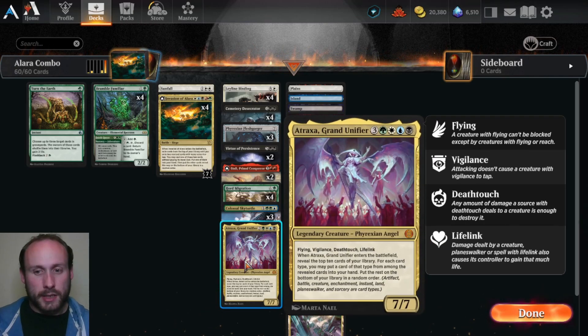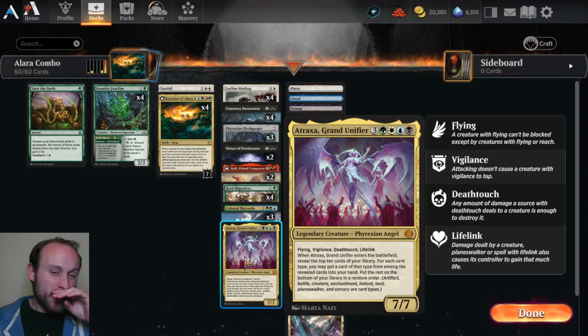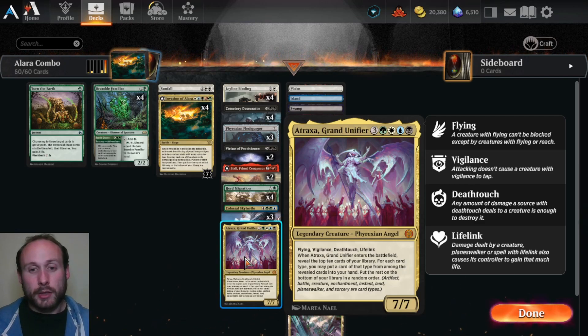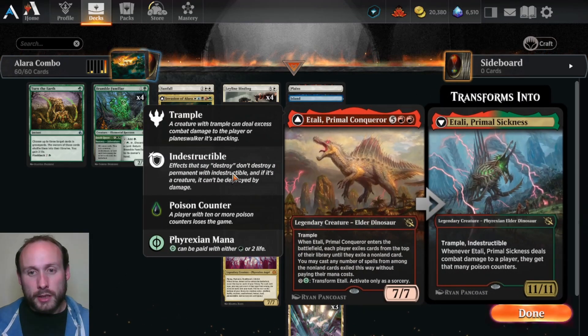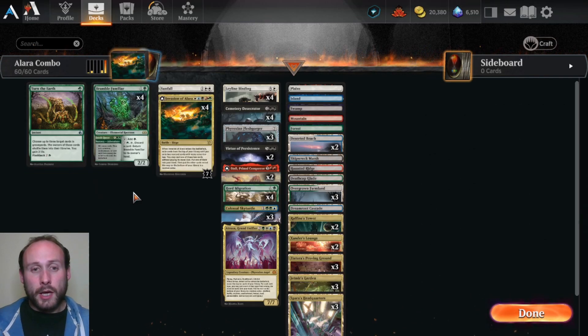The best thing I can recommend for this deck: if you don't have Alara already, that's four rares just to make it work. You want to have things you can act on early — Virtue of Persistence with Adventure, Colossal Sky Turtle with Channel, Herd Migration with its channel-like discard ability, and Fleshgorger with Prototype. You only have one Atraxa in this deck because Atraxa doesn't affect other things at the point where you need it. We want things to happen early. Four Bramble Familiars. Sunfall is really important against creature decks that go really wide like Esper Legends.